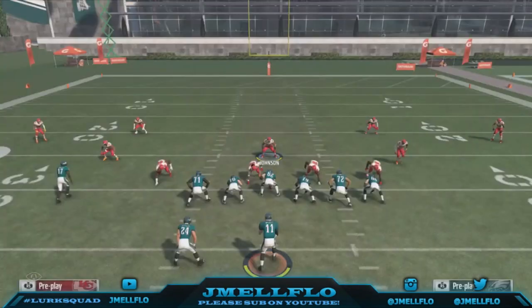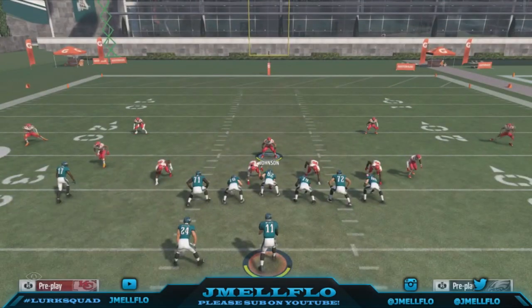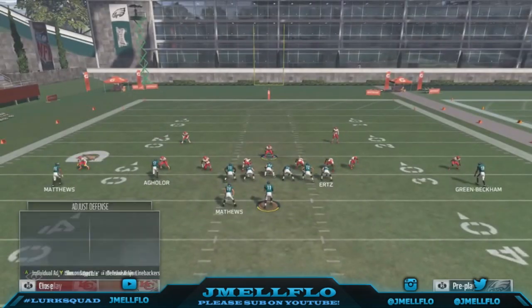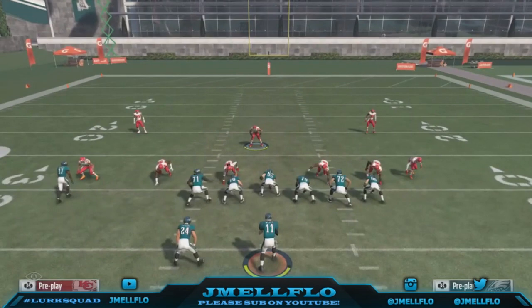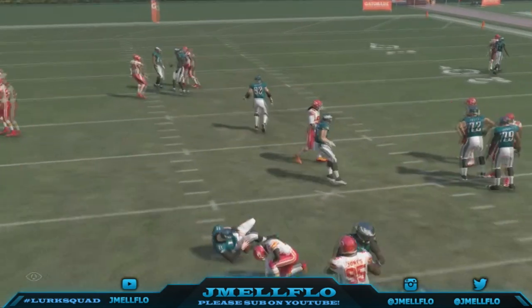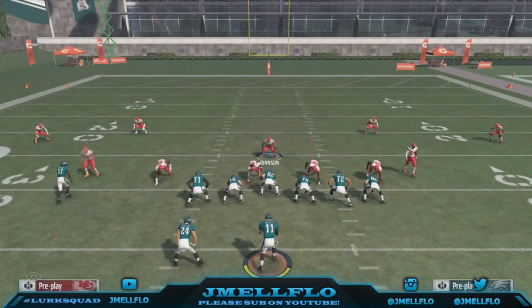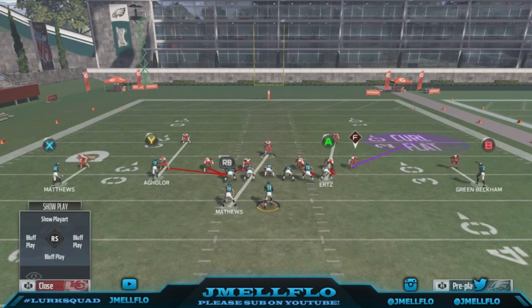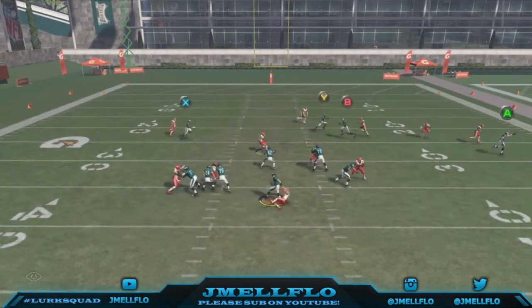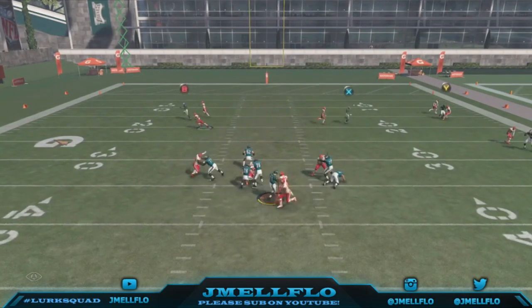So what does that mean? That means we can even do this — like, if we only wanna send it from the right side, we can do that. Then when they hike the ball again, it's coming from the right side. Then we can send it from the left, vice versa. You're really choosing which way you wanna send it from. Like, oh, they're hitting the corners over there, so I'm gonna do this — and then you're coming from the other side. It's honestly one of the best blitzing schemes.